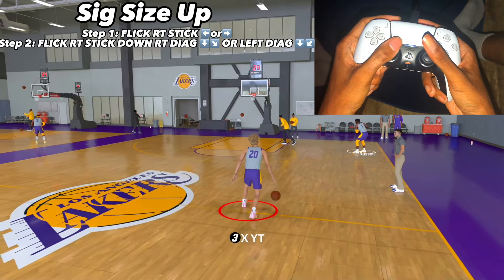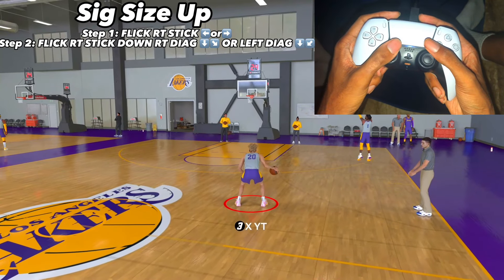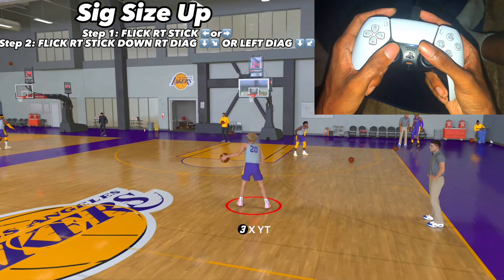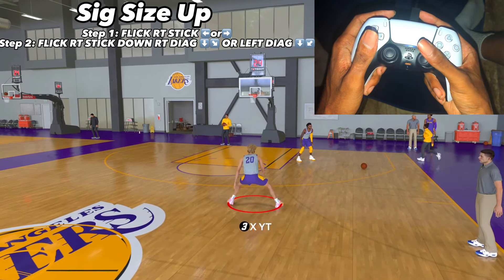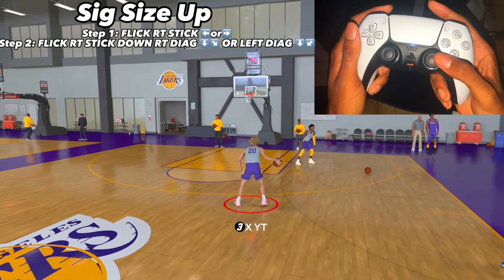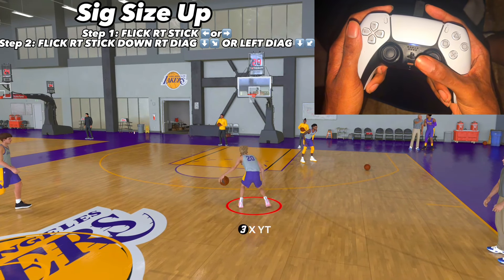Now we're going over the signature size-up of Rafal Austin. It's pretty much the same as last year — you don't want to get this move because it's the slowest. For the between-the-legs, flick your right stick left and right, literally between your legs. The behind the back is the same — flick your right stick down diagonal if the ball is in your right hand, or left diagonal if it's in your left hand.